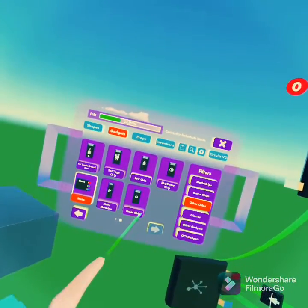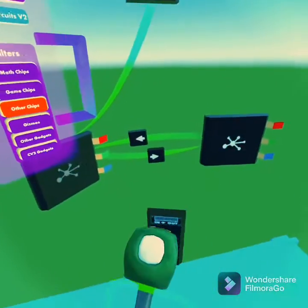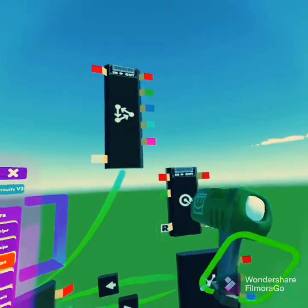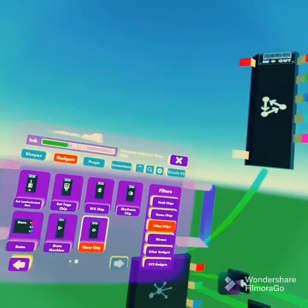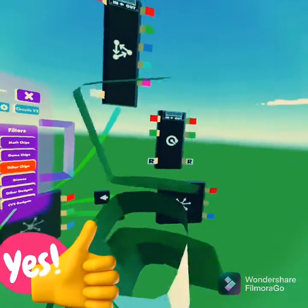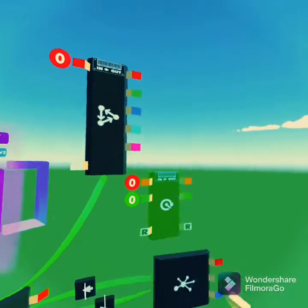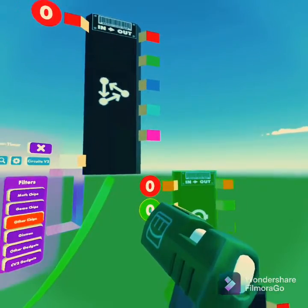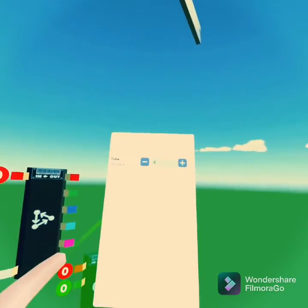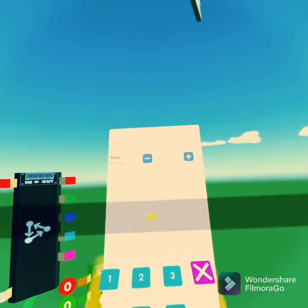And then if you look still, you'll find the Timer Chip. Spawn that down. Once you spawn down the Timer Chip, go to Configure, and it'll ask you what to set your time to. You can't just put down like 12 seconds...